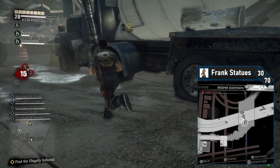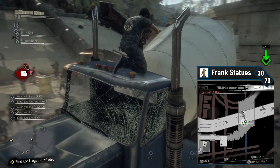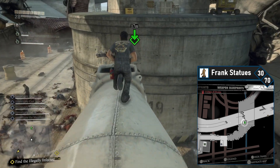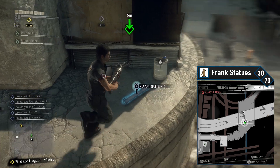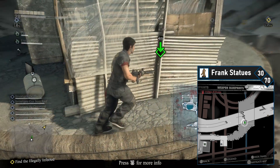While not technically in South Almuda, the 30th Frank is close by. Head towards Sunset from the train yard — you'll be passing through the aqueduct. On the way, you'll pass a cement truck on your left. Climb up this truck to get access to the upper level of the concrete pillar holding up the Los Perdidos Bridge. Turn to your left and grab the 30th Frank statue hidden in this little shanty. That's all for South Almuda — it's time to move to Central City.